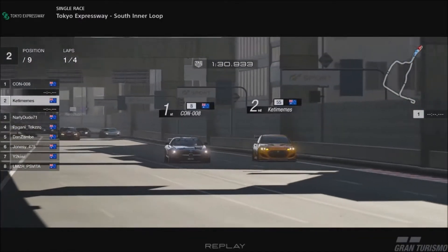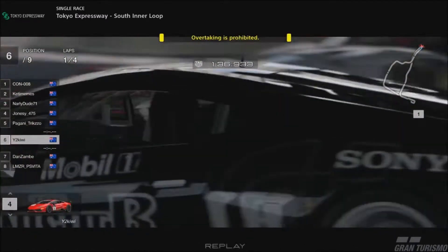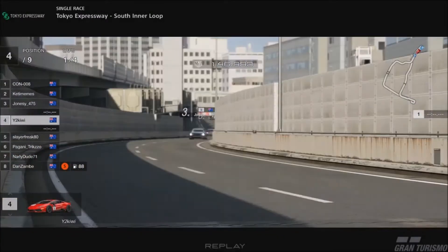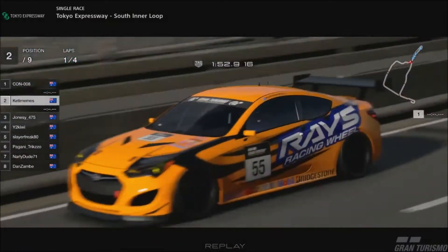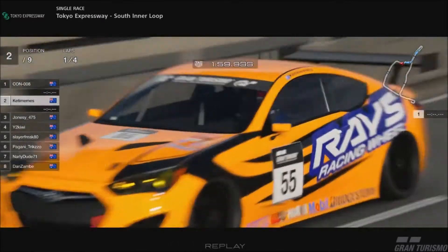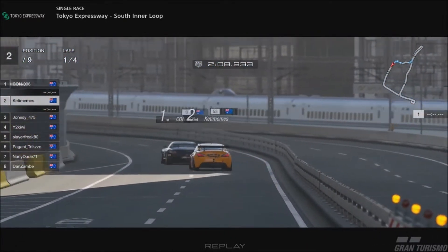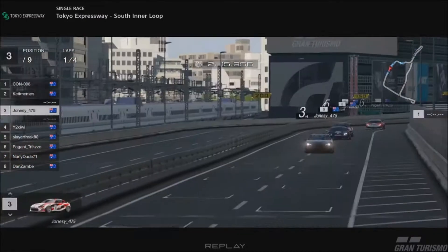Four opportunities to pit this lap — will anybody come in lap one? Ket runs wide. Con gets Pagani and Kiwi — messy hairpin for the first time. Con and Ket get away cleanly from the chaos. Jonesy's in third as a result. Kiwi in fourth, Slayer in fifth, Pagani's dropped back to sixth, Nali in seventh — with one or two drivers already serving a pit stop. Ketamines still right behind Con at the end of lap one.